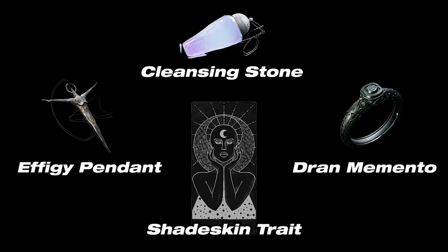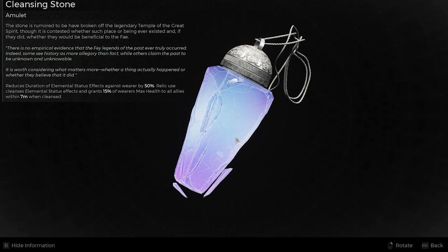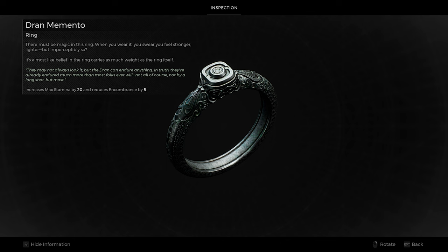I'm going to show you how to get several items, but to start off it will be the Effigy Pendant and the Cleansing Stone Amulet, as well as the Shade Skin trait and Drann Momentum Ring — but those are later on in the video.